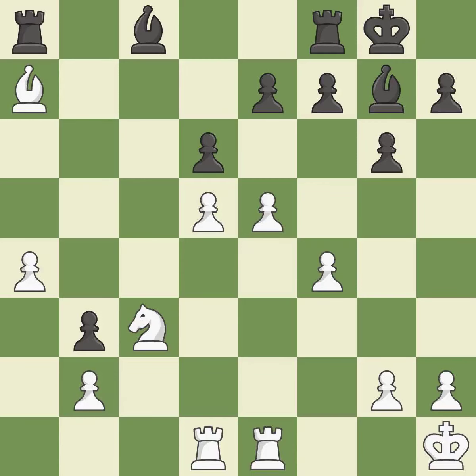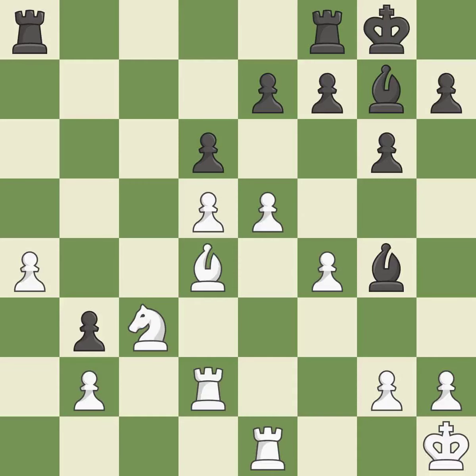This misses a chance to pose a pawn-winning threat — it is incorrect. This moves the bishop to safety — it is best. This activates a piece and simultaneously wins time by attacking an opposing rook — it is best. The rook is now in a safe position — it is ideal. This overlooks an opportunity to pin a pawn — it is an inaccuracy. This can indicate that a pawn is being attacked — it is incorrect.